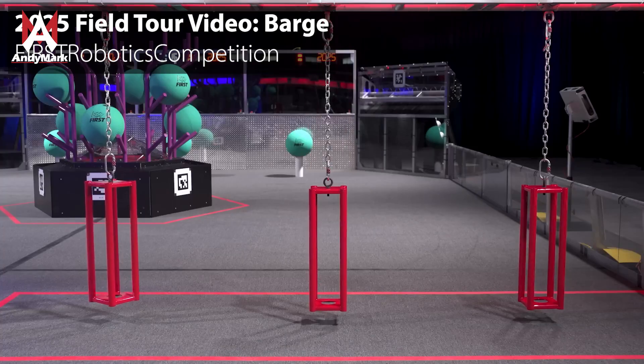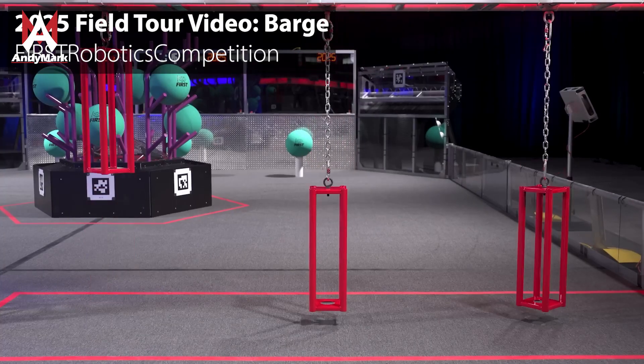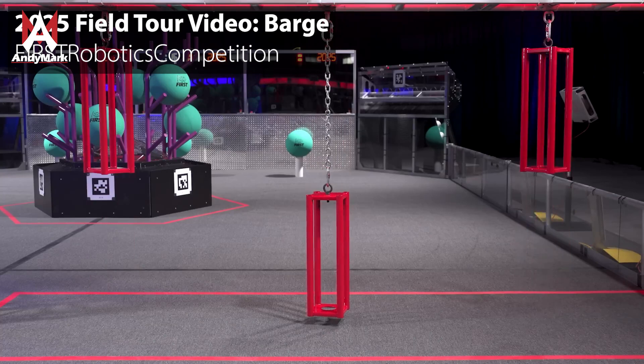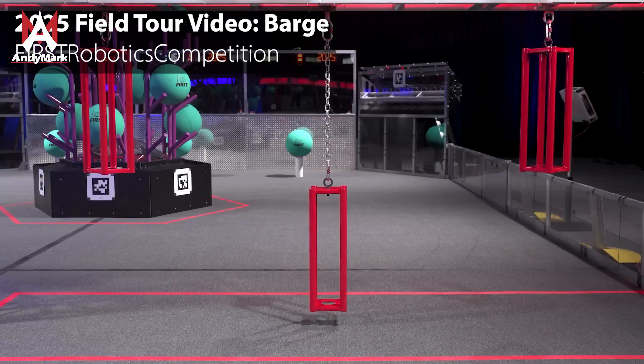Your alliance gets to decide what height the cages are hung at. You can either hang the cage about two and a half feet off the ground for six points, or about three inches off the ground for 12 points. Parking is worth two points. If your alliance scores 14 or more barge points, you'll also earn the barge rank point.